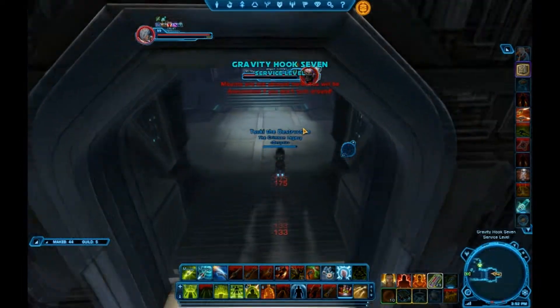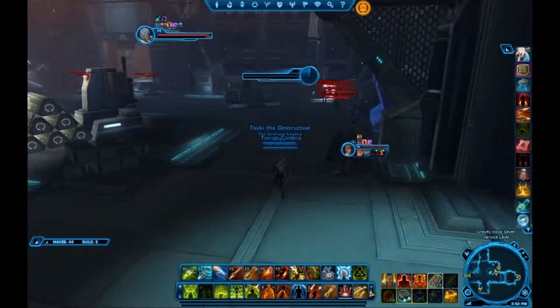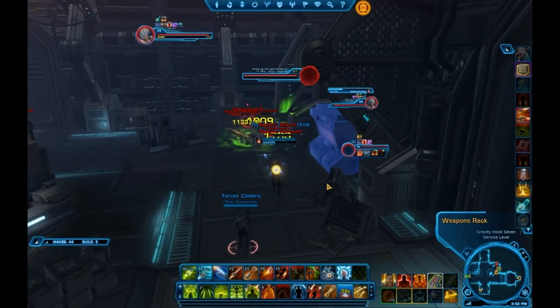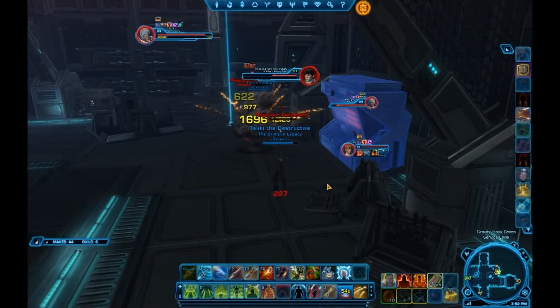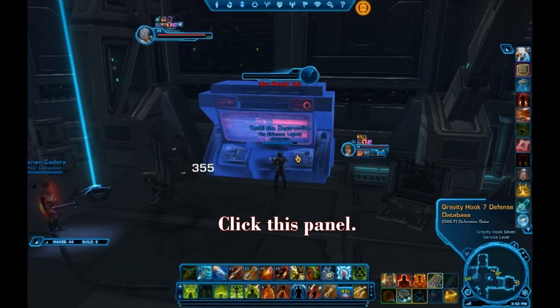Once you're done with that, you're going to continue down the area until you see this bunker here. You're going to run inside and look for this lit up panel here. Basically doing the same thing — you're going to wipe out the mobs. They're usually mobs in the front door area, but someone else had already killed them.